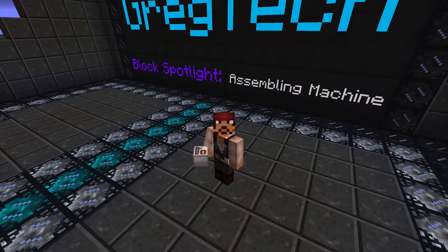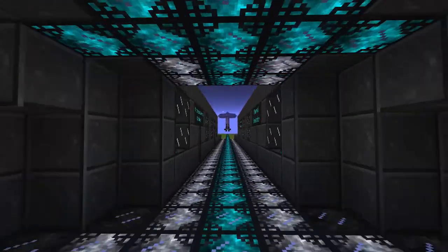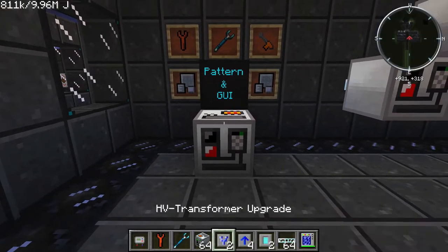Episode 4 is going to be all about the Assembling Machine. This versatile block can make anything from the very most basic early game items to the most advanced late game GregTech components, and we'll see that in a few minutes.